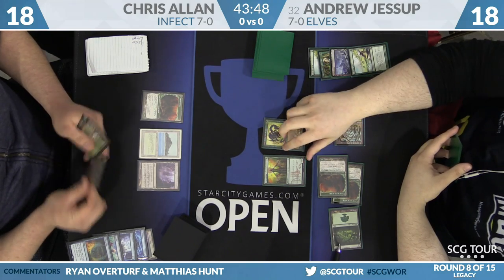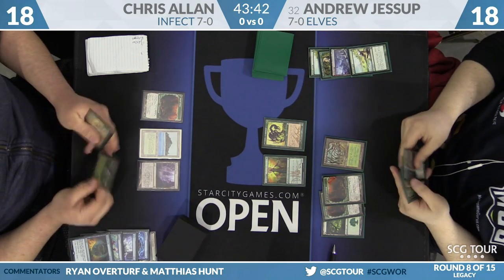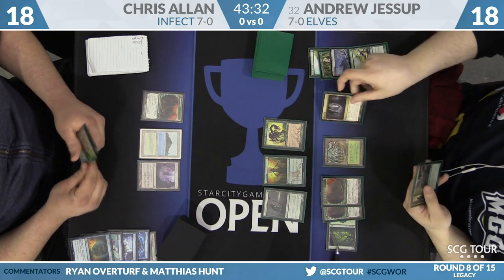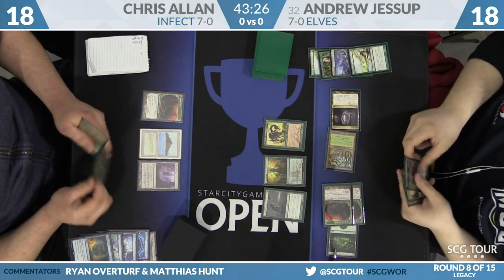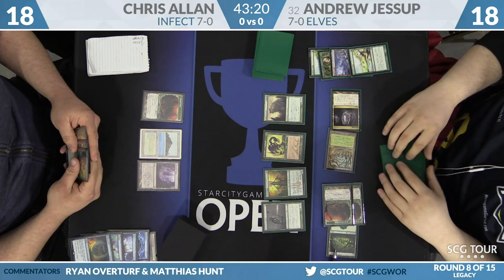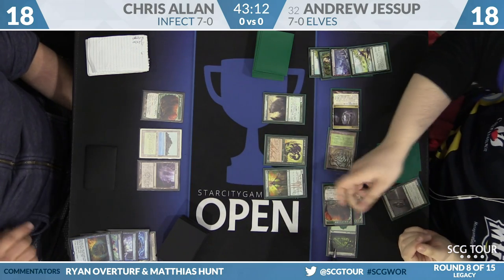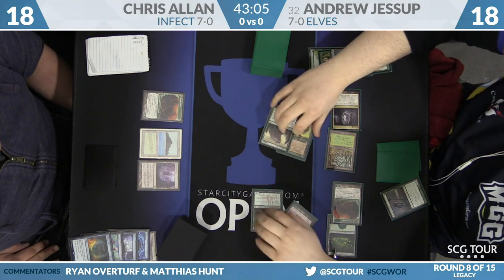It says go. Jessup is deciding if he just wants to end-step bounce the Visionary — says no, has bigger plans for his mana. If you're in Jessup's spot, you kind of have to assume you're dead next turn. Here's Nettle Sentinel, Cavern of Souls. It's going to make five, six, seven, eight mana. Cast Craterhoof Behemoth, Cavern naming Beast. There are six creatures under Jessup's control because of the two Dryad Arbors. Symbiote is going to bounce Nettle Sentinel to untap Dryad Arbor — six, six to the whole team. This is very lethal.